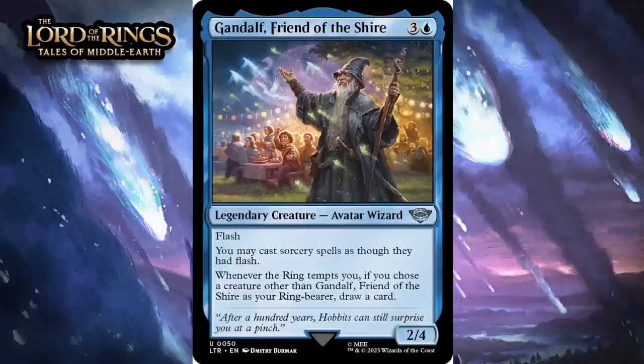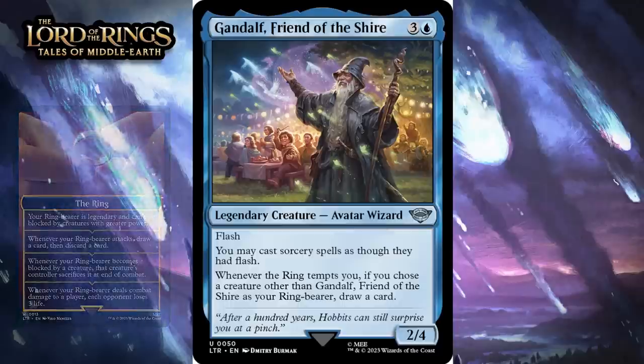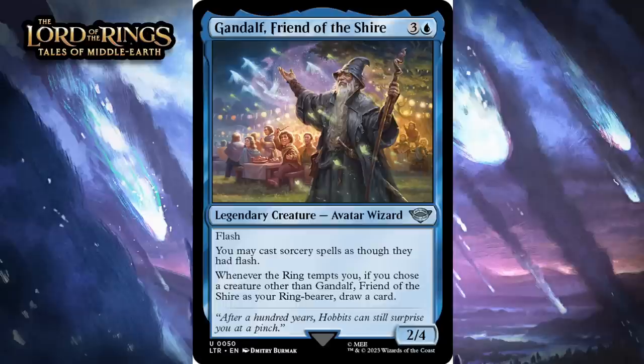Next up, it's Gandalf, Friend of the Shire, which for three generic and a blue is a 2-4 legendary avatar wizard at uncommon. He's got flash. You may cast sorcery spells as though they had flash, and when the ring tempts you, if you chose a creature other than Gandalf, Friend of the Shire as your ringbearer, draw a card. Just to remind you: when the ring tempts you, you get an emblem called the ring, you select a ringbearer, and your ringbearer gets the bonuses you've unlocked on the ring — each time the ring tempts you, you get the next bonus down, and you can choose a new ringbearer, but you can only have one at a time. A 4-mana 2-4 with flash that turns your sorceries into instants isn't bad, but what really makes this impressive is drawing a card every time you choose not Gandalf as your ringbearer. That's pretty big value — drawing a card is a big deal, especially because you're already getting the ring tempts you value. Even if you only draw one card with Gandalf the whole time he's around, that's going to feel amazing — giving him a B-.